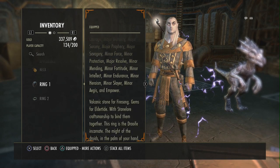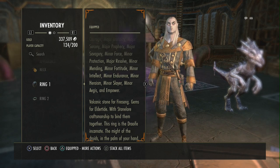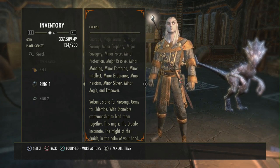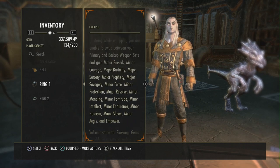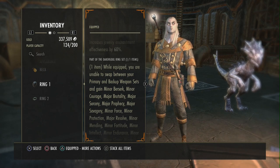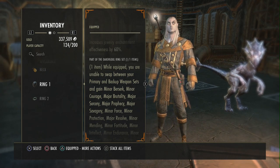Now look at all the things this does — this is unreal, this is crazy. What you trade off is your back bar. You don't have a back bar anymore; you just have the one bar, so you can't flip to another weapon. Well, I barely ever do that anyway because I forget to do it, so this works great for me.